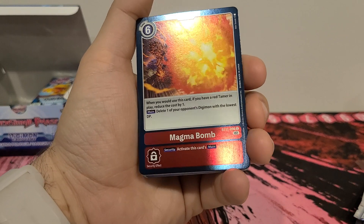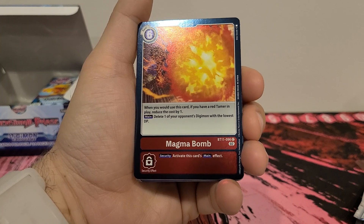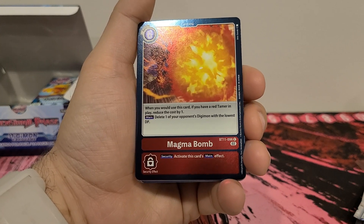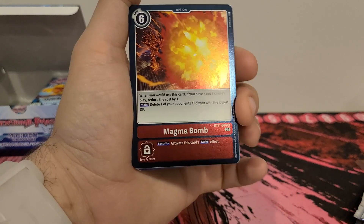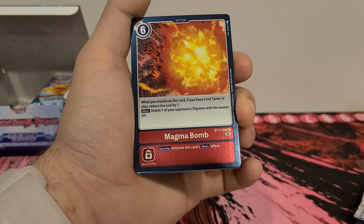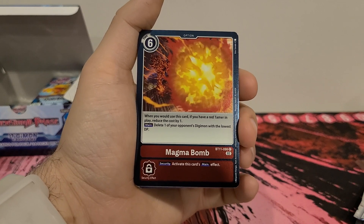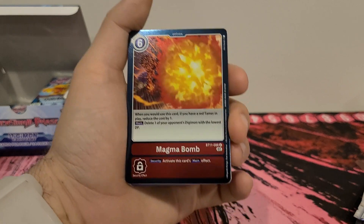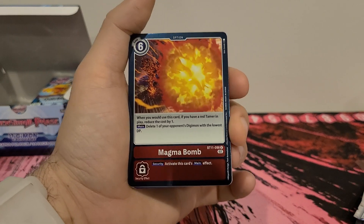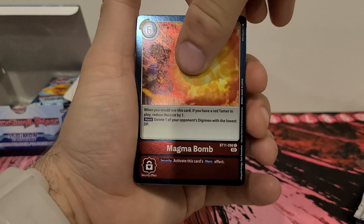Magma Bomb. Six play cost. When you play this card, if you have a red Tamer in play, reduce the cost by one. Main: delete one of your opponent's Digimon with the lowest DP. Security, activate this card's main effect. This is another common that's now a foil. I would not play this one because it targets your opponent's Digimon with the lowest DP, so you kind of have to do some setup to make that six really worthwhile. And I'm not a fan of them making commons into shinies, I'm just going to say that.